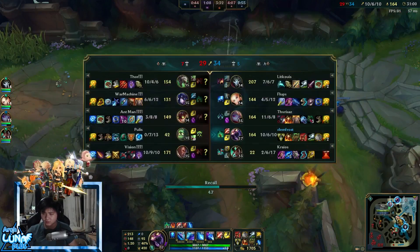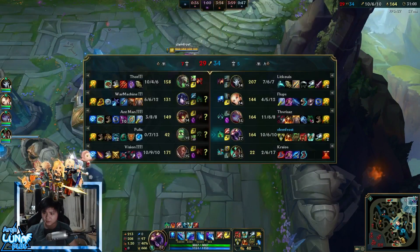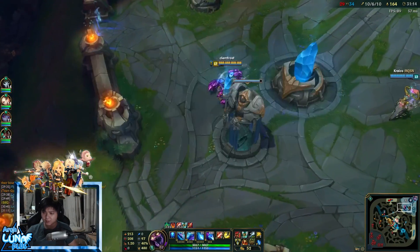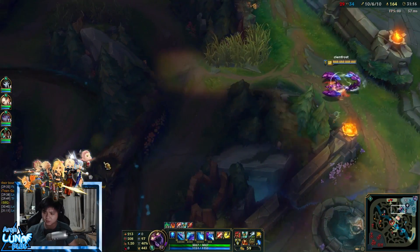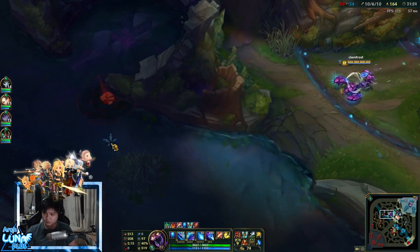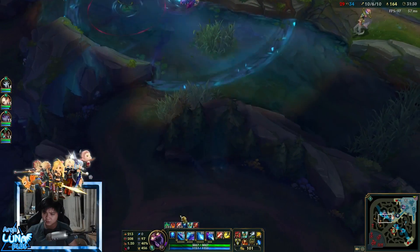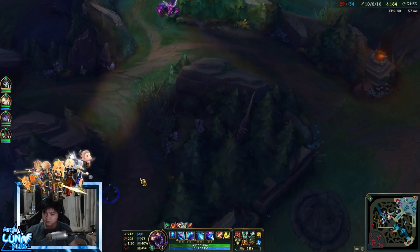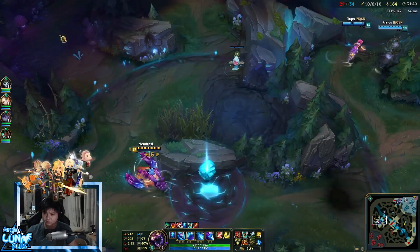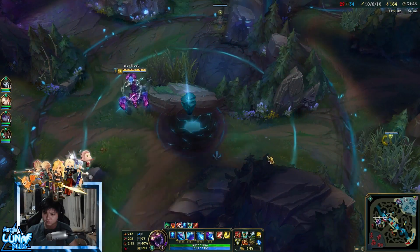He took my camp, but I got my GA. Now I can just run over them — I have armor and magic resistance. I can run them down and kill them. Baron is coming up in about a minute, so gaining map control around Baron and their jungle. I don't care who's in front of me now — I have six items and I'm fed.